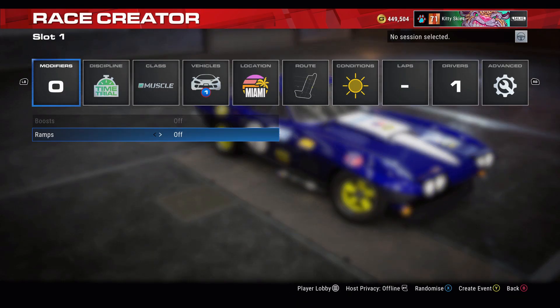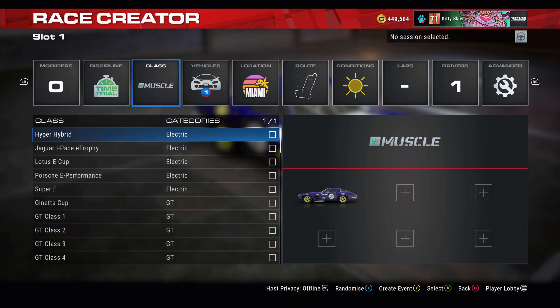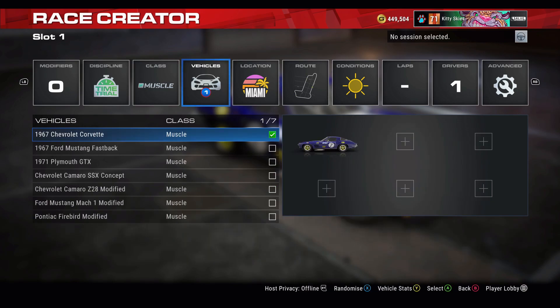What's up everyone, Meownic back once again for The Hidden Levels, this time with an achievement guide for 'Johnny Would Be Pleased' on Grid Legends — for beating a lap time in one minute and three seconds in San Francisco.